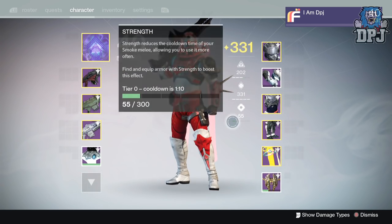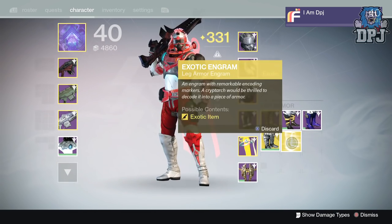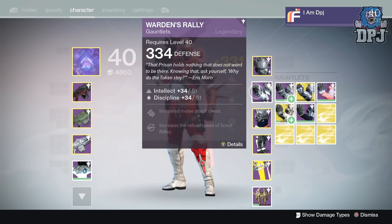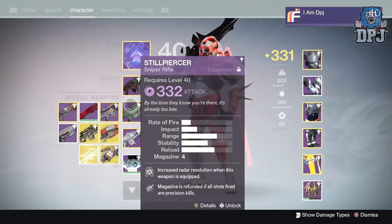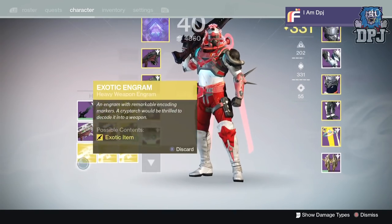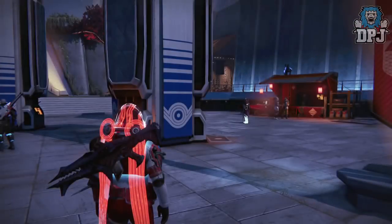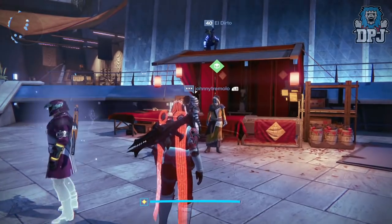As you can see I'm 331 light, so hopefully I'll get a few decent pieces of kit. My legs are 333 so they should drop at 334, maybe 335 hopefully. And 332 so 333 — maybe I can infuse it into my Steel Piercer which is 330. Let's just get straight into it. If you enjoy the video, at the end if you could leave a like I would really appreciate the support.